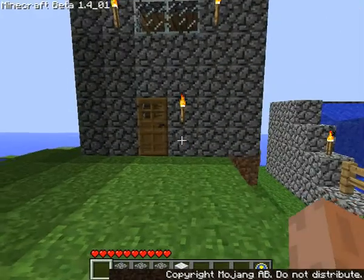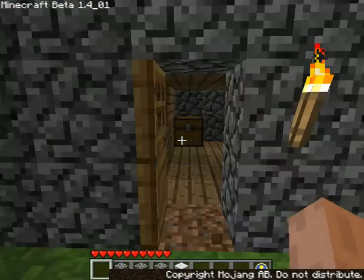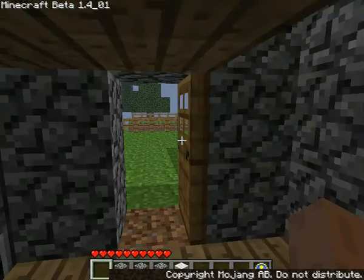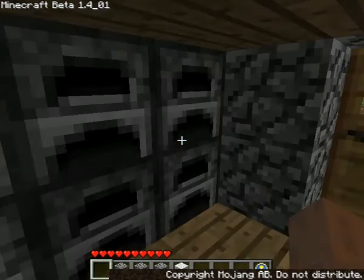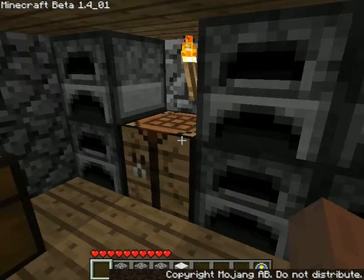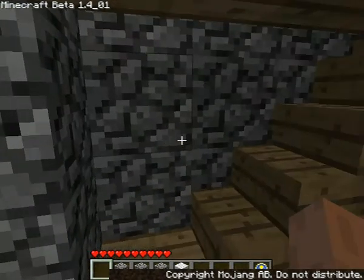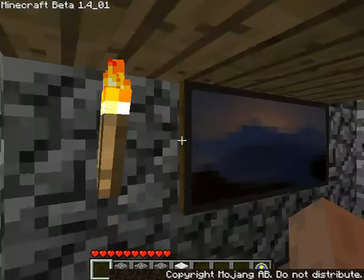And it was annoying as piss. I probably mined about over a thousand cobblestone that way. And I've died like five times and lost everything — that's why my inventory is not looking that shabby. But this is where I make all my glass for the home I'm working on in the nether.